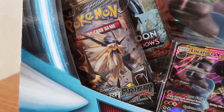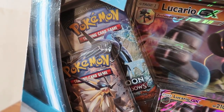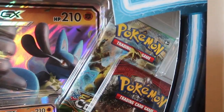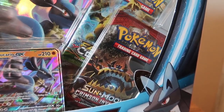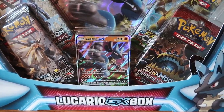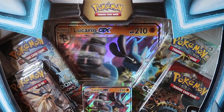On the far left we have one booster pack of Ultra Prism, one booster pack of Burning Shadows. On the far right you will see one booster pack of Fates Collide and one booster pack of Crimson Invasion. At the bottom middle you will see the Lucario GX card and at the top middle you will see the bigger version of the Lucario GX card.